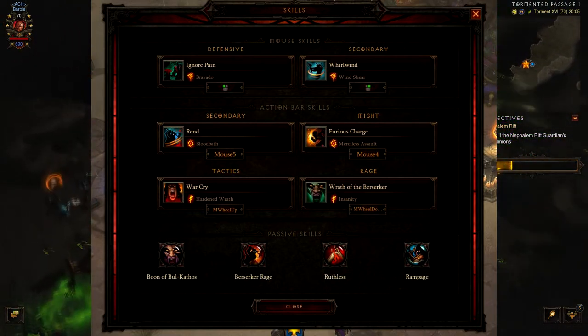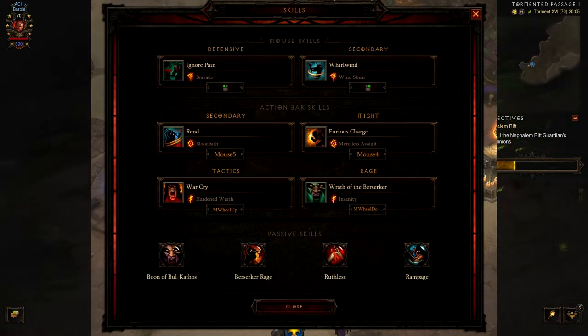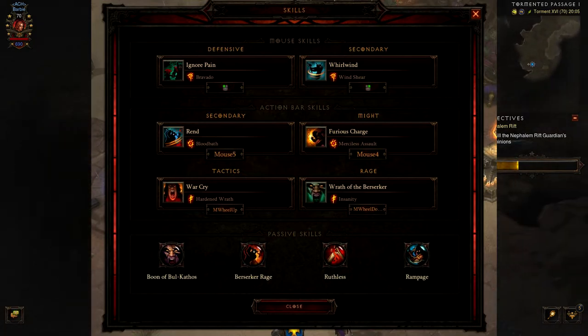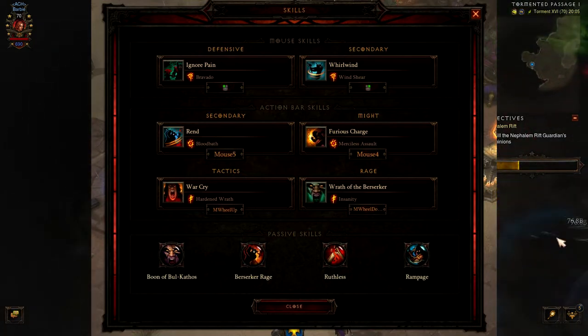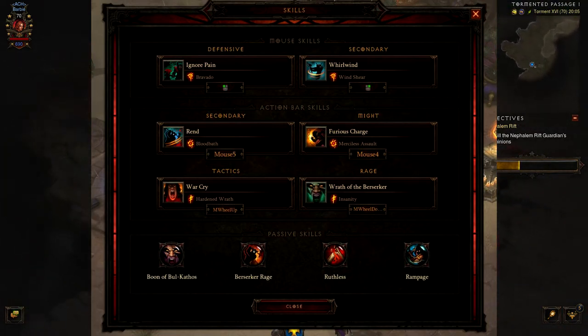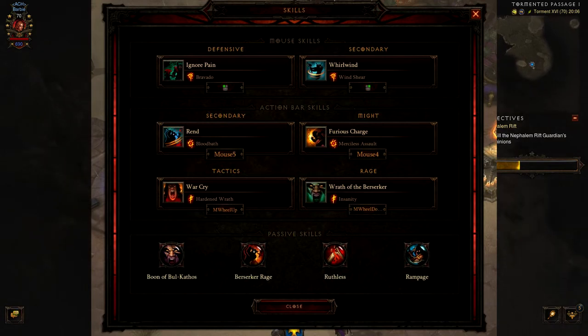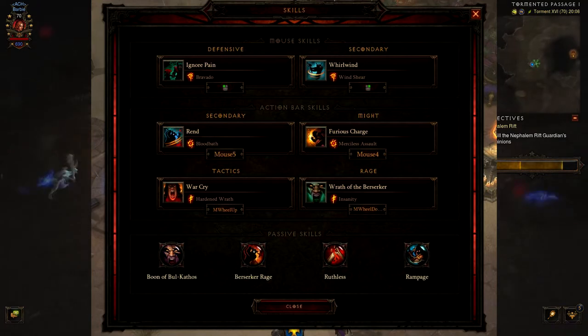On my left click, I have Ignore Pain with the Bravado Rune. On my right click — something you'll hold down for pretty much all of the build — is Whirlwind Windshear. For number one secondary, I have Rend Bloodbath. For Might, I have Furious Charge Merciless Assault. For Tactics, I have Warcry Hardened Wrath. And for Rage, I have Wrath of the Berserker Insanity.